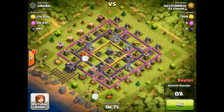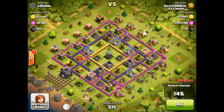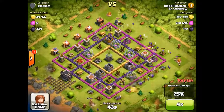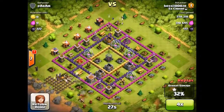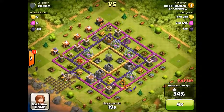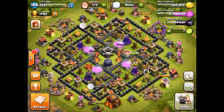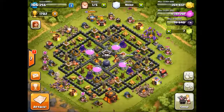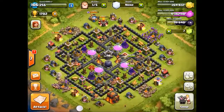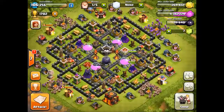A lot of my clan mates use this strategy and they're pretty good at it. I'm still working at it and getting better. This is a pretty simple strategy. As you guys could see, I found about 99,000 dark elixir with this strategy, and it's easy to farm dark elixir since you don't use any dark elixir troops with the strategy.